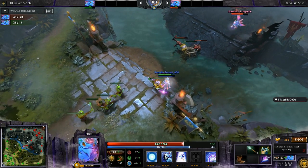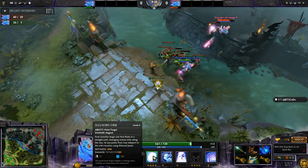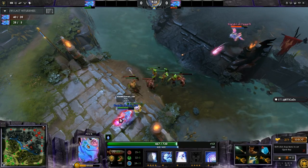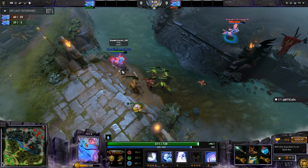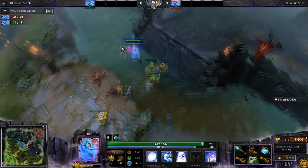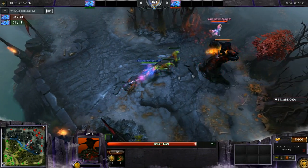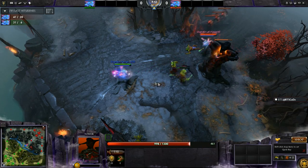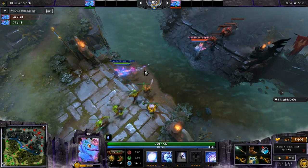Both players going for Power Treads next. s4 is level eight with three points in waning rift. Ferrari is going for max illusory orb, probably because he's behind and wants to catch up on farm. Interestingly, when ICE ICE was behind he maxed waning rift to try to go for a kill — different approaches to being behind. Ferrari gets a lot of denies off the back of that illusory orb. s4 doesn't go for an obvious play — he just denies it at the tower.